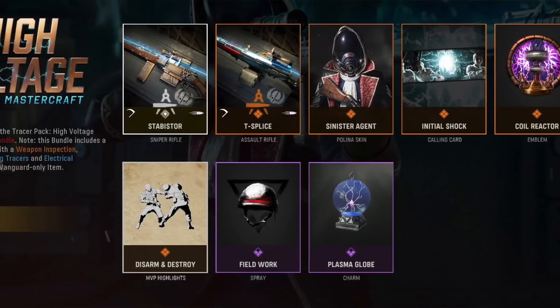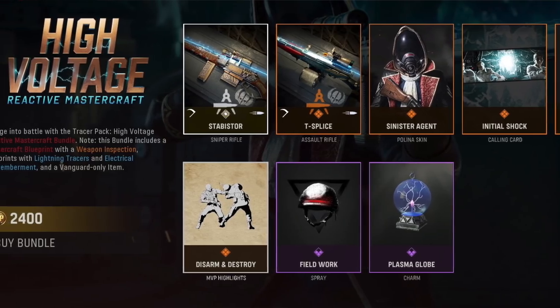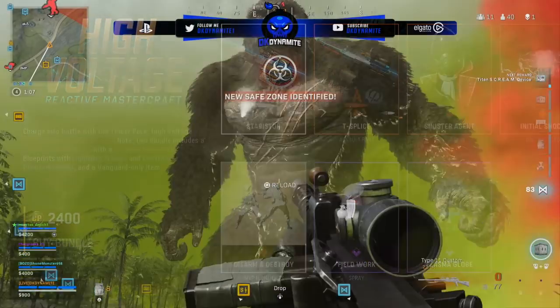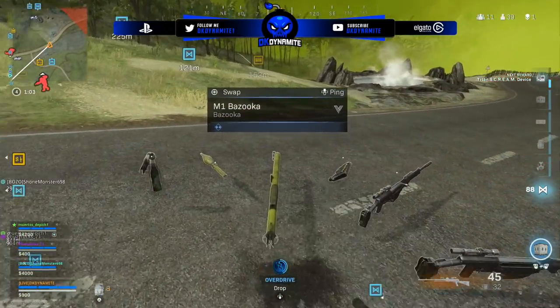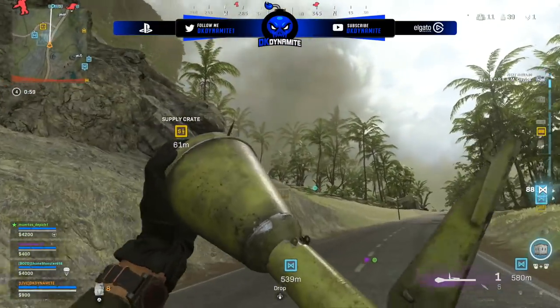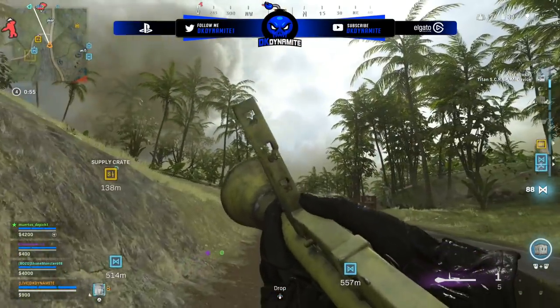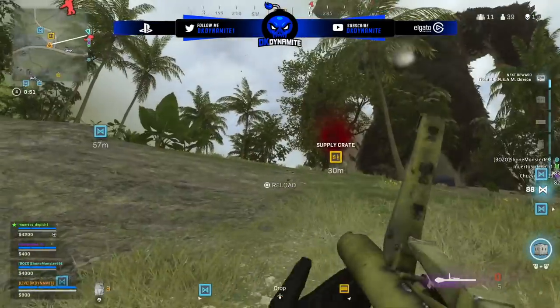We then have the High Voltage Reactive Mastercraft for 2400 CoD Points — another pretty impressive bundle. It includes the mastercraft itself with weapon inspection, blueprints with lightning tracers and electrical dismemberment, and a Vanguard-only MVP highlight. This also is impressive — loving the sinister agent Polina skin as well, it's different.